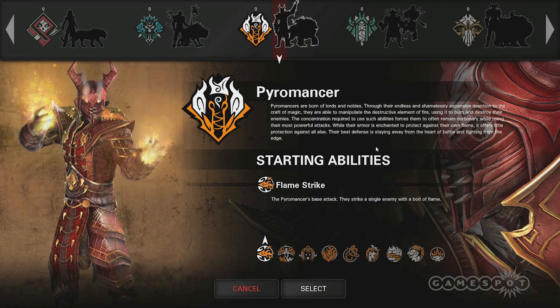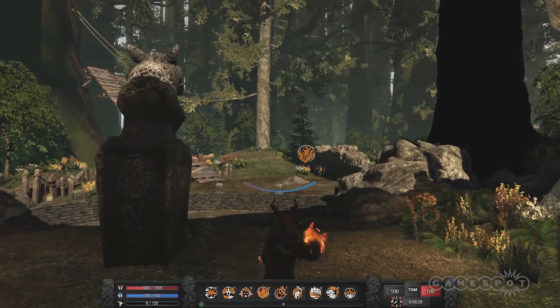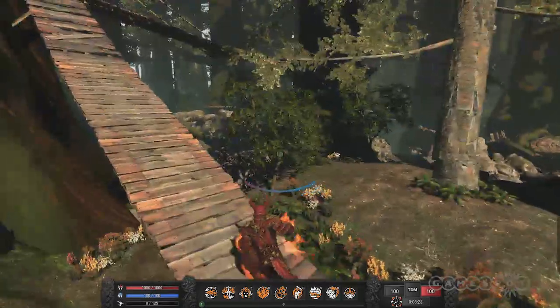The Pyromancer is built around most of his abilities either working at long range or keeping people at long range. He only has a few close range abilities, some of which are meant for escapes rather than actually doing damage. So we're going to go ahead and load in here, showing Forest Ambush. This is one of our starting maps — it supports Team Deathmatch, Capture the Flag, and King of the Hill.